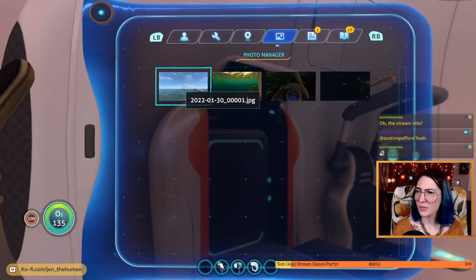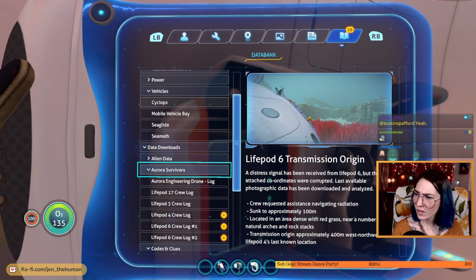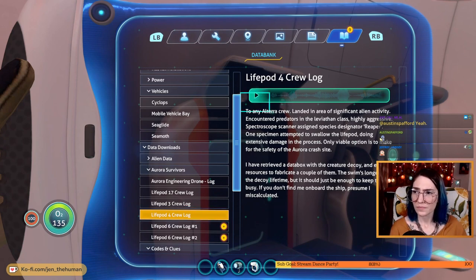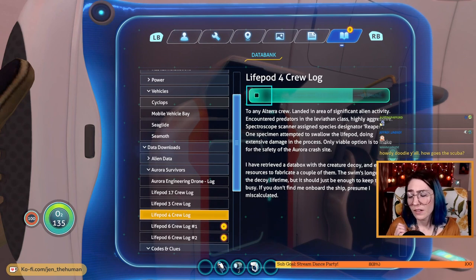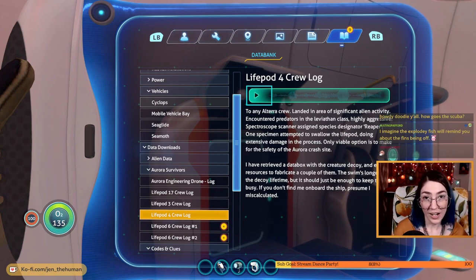If I take them off, can I use them as an ingredient to upgrade them? We got a bunch of new stuff from all the PDAs we picked up. Wow. We're gonna listen to some logs now — don't let me forget that I took my fins off. From the Aurora crash site: I retrieved a data box with the creature decoy and enough resources to fabricate a couple of them. The swim is longer than the decoy lifetime but it should just be enough to keep them busy. If you don't find me on board the ship, presume I miscalculated. So we learn that we can use the decoy to distract the reaper leviathan.